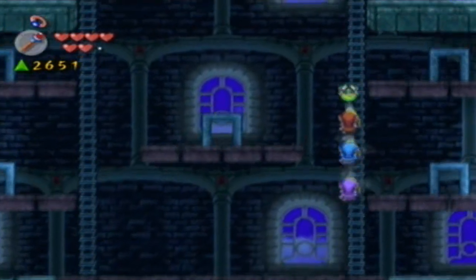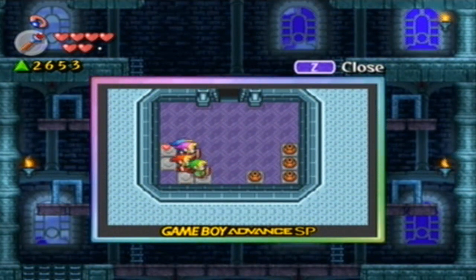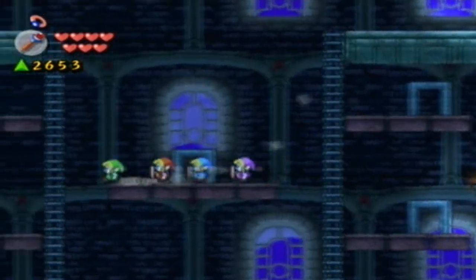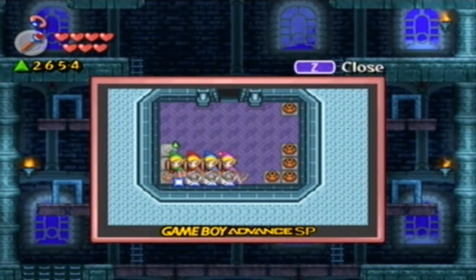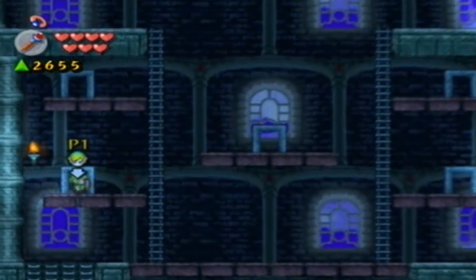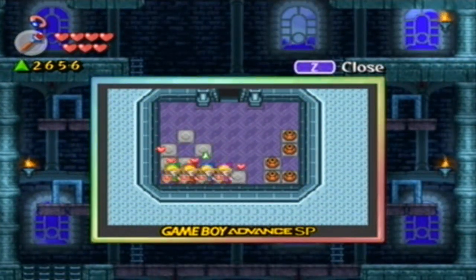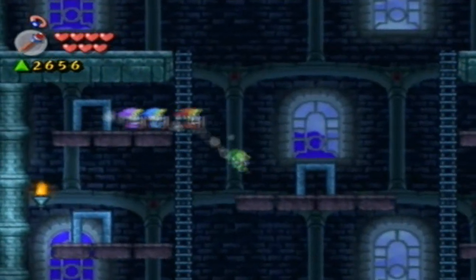I'm going to check through these doors first because there might be other things we need to collect — like switches or random things you never know. There's nothing in here, just a couple hearts to heal us, which is pretty nice. I'm going to jump across to this side and check what's on this side as well because there might be something we need too. Maybe it's just a bunch of pots. Maybe we did find the right room — that would be pretty dang awesome because it takes us quite a while to actually bump into the right room.